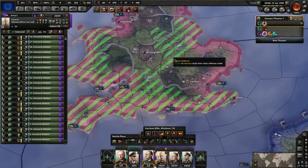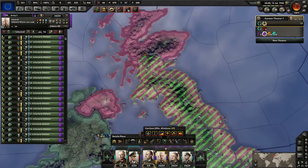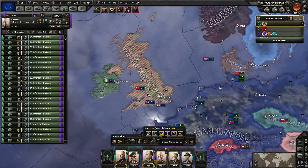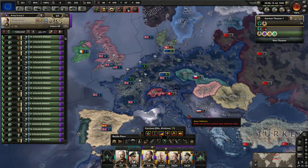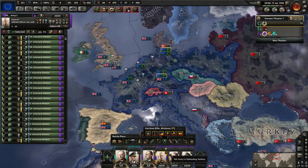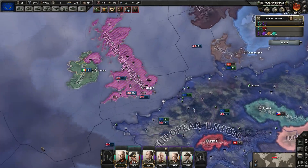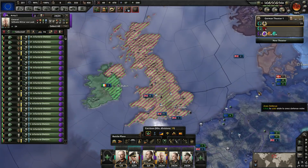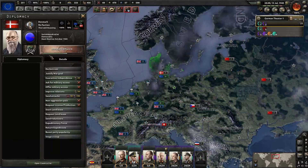We're going to do this — who else is in the Allies? Ireland, Denmark. We should really divide the troops up. Let me just designate where I want these guys to be — I want them on the victory points. That's priority number one.